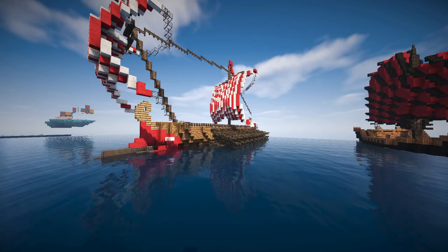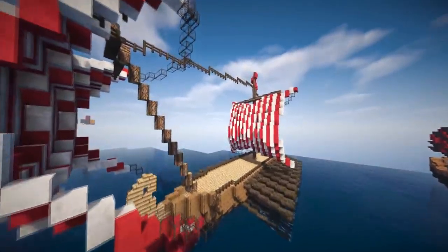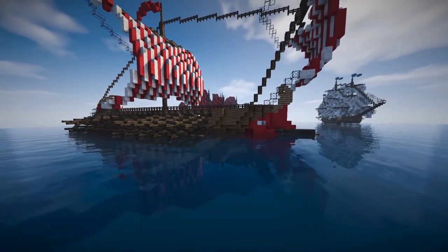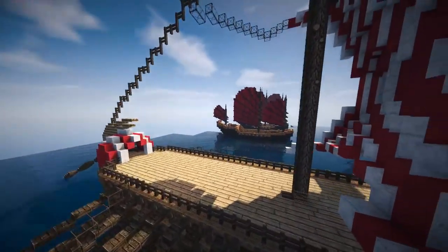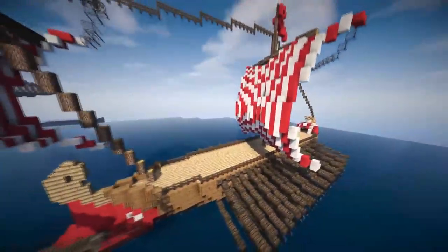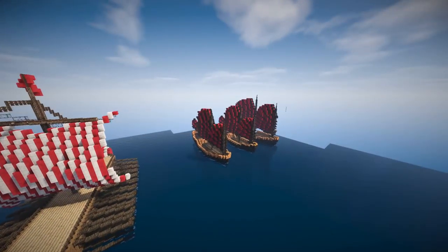Next up is the last of the Roman and Greek ships — my trireme with its massive sail, which worked out really nicely. This is the last one out of the Roman and Greek tutorial series. It's the biggest one so it'll take a bit of time, but it won't be too bad. If you want to see it, just comment and vote.